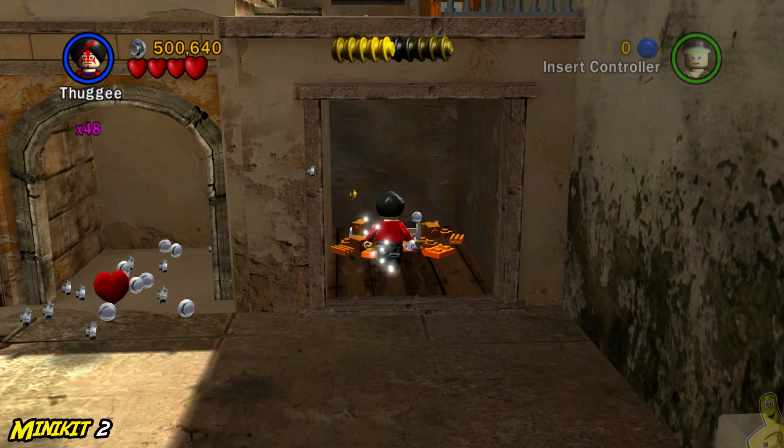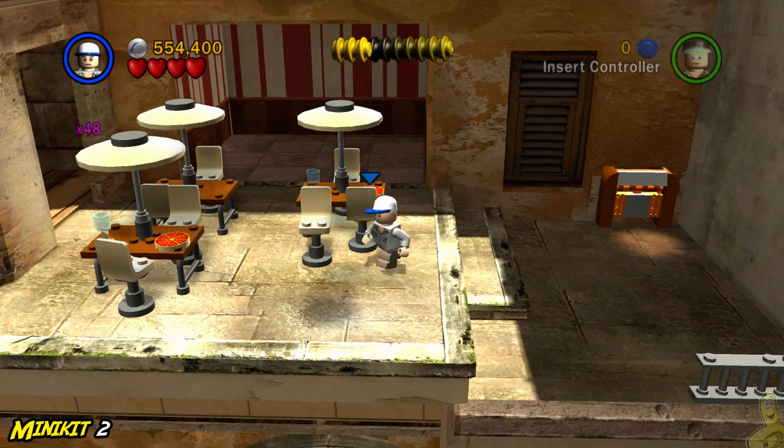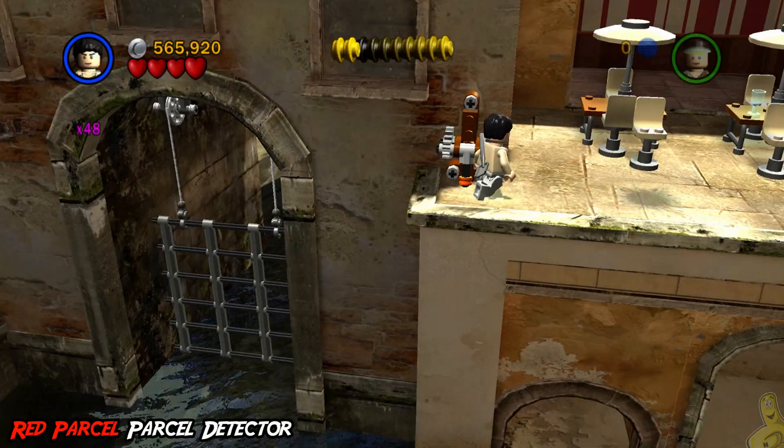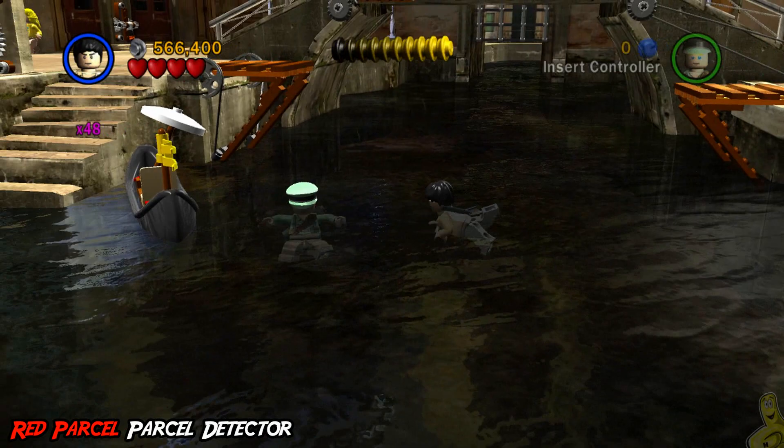In the far right alcove we're going to find what looks like an ice cream tub or case. Smash it, rebuild the bricks, and go inside with somebody small. Up top we've got a couple of tables — smash through them. We're trying to get to that mini kit up in the middle. Then flip the lever to drop it down, which gives us access to the back alleyway where we'll find the red parcel brick for the parcel detector.